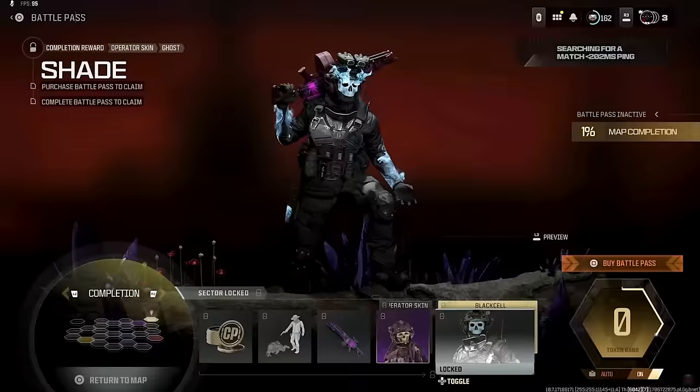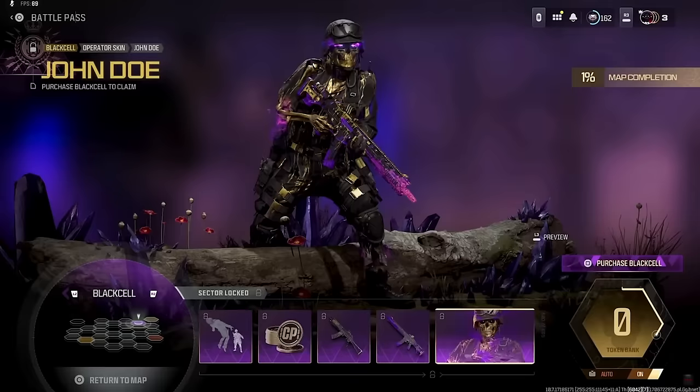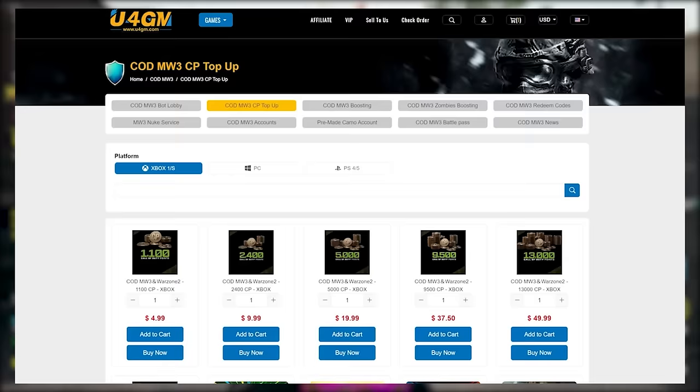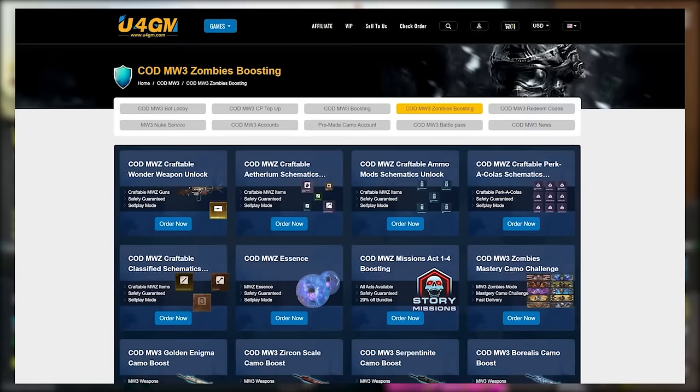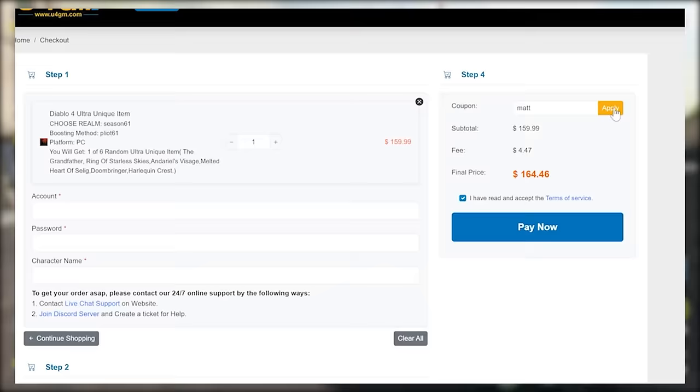Let's take our first look at the Season 2 tier 100 operator skins, the Black Cell variants, early images and gameplay of a lot of these sectors for Season 2 and much more. We'll break it all down in today's video. Be sure to drop a like. Shout out to U4GM — if you need cheap CoD points, rare unlock codes, zombie schematics and more, use code Matt for an extra 5% off, links are down below.